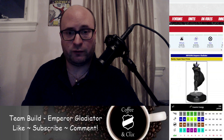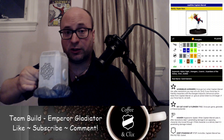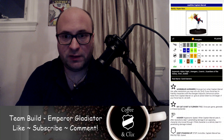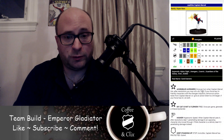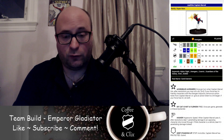Our next figure is Captain Marvel. I feel like Cosmic has been lacking leadership, and Emperor Gladiator brings that leadership to the Cosmic team, making it easier to build Cosmic teams. Captain Marvel is 95 points. She has Avengers team abilities, 7 range with a single target. She has an Assembled Avengers trait — once per turn when Captain Marvel hits, after resolutions you may roll a D6: on a 5 or 6, if your force has 3 or more friendly characters with the Avengers keyword, remove an action token from Captain Marvel or give an action token to a hit target. If your force has 6 or more, do both.